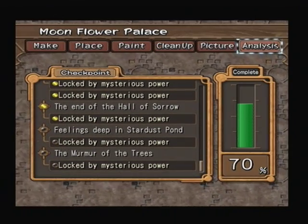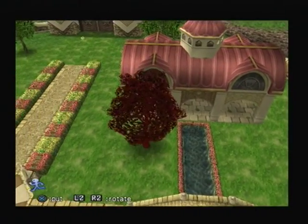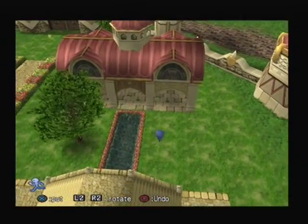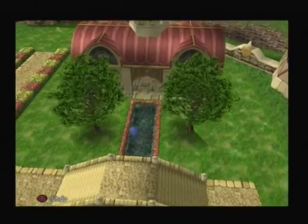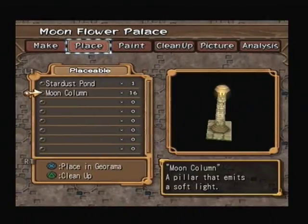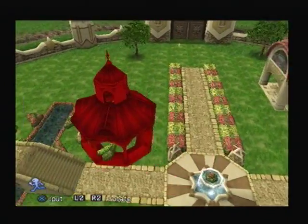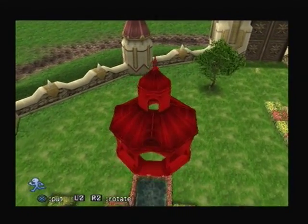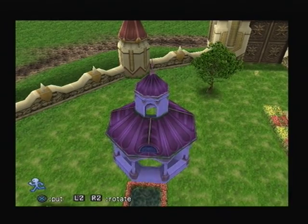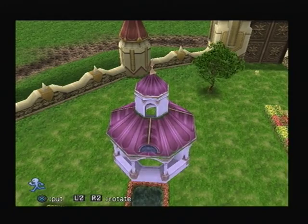Now just the Moon Columns and the feelings deep and the murmurs of the trees. So the two Camellia Trees go here — we don't have to be too precise here, so we'll just put them side by side. As long as they're on this side it's okay. And that's 80% with the Camellia Trees. And now the Stardust Pond goes on this side — just once again put it right up against there. So that's how I like it.